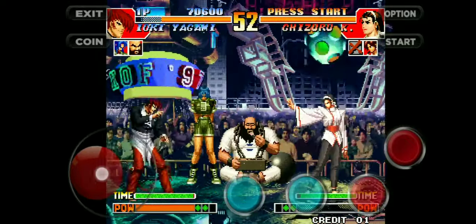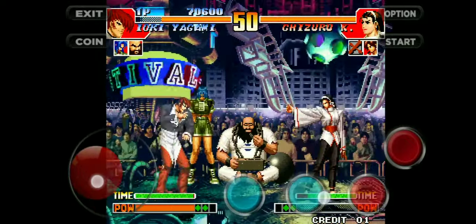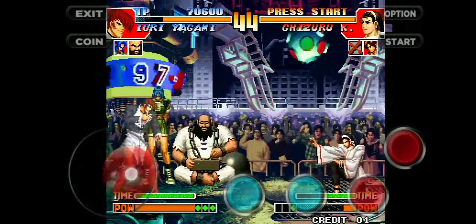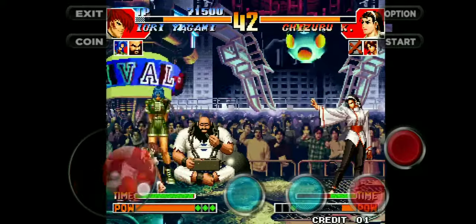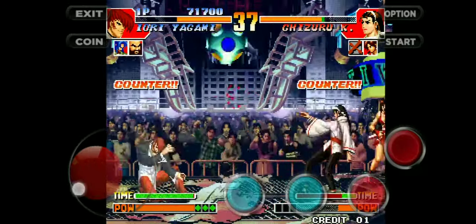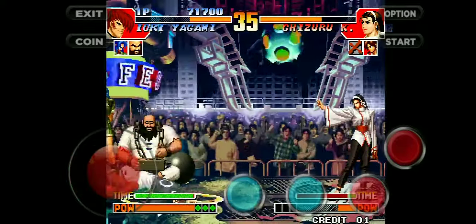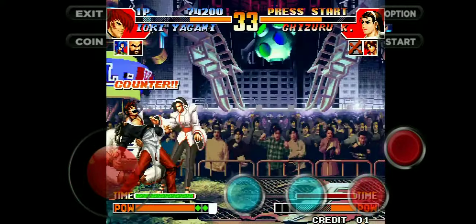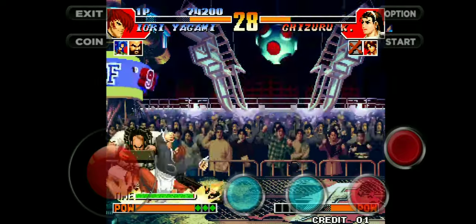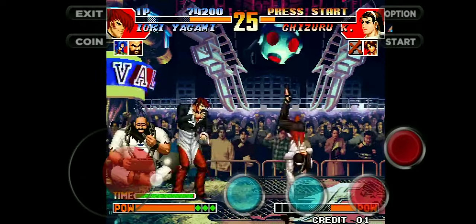Now we have moved to the last part of this video. Here I will show you the double superpower or combo. You need to click A, X and B all together in order to open double power mode. I am playing in cheat mode, so I have already opened my double power mode. Again, you need to make a U from left to right and immediately reverse it from right to left in order to throw the superpower.